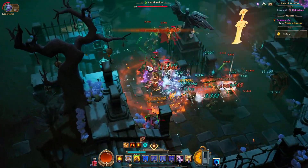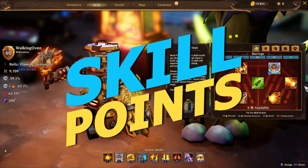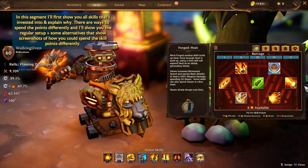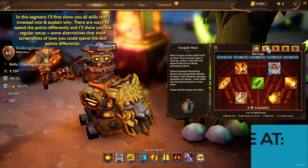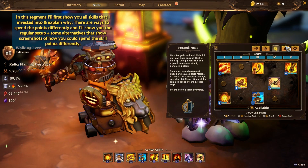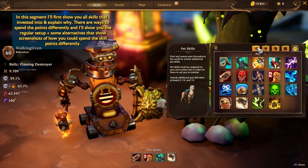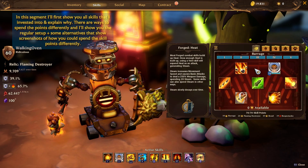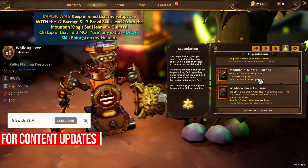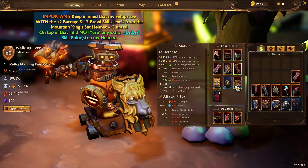Let's show you the skills. I'm going to quickly click through all the skill trees so you can see the numbers — keep in mind all those numbers are with plus two skill levels from the Mountain King helmet and the Mountain King cuirass. The cuirass I'm not currently wearing; I'm wearing the helmet and two more pieces, the gauntlets and the wheel.